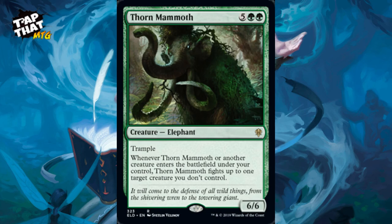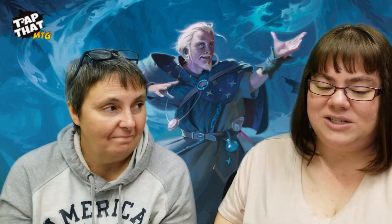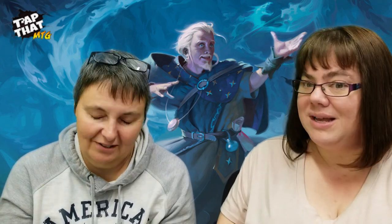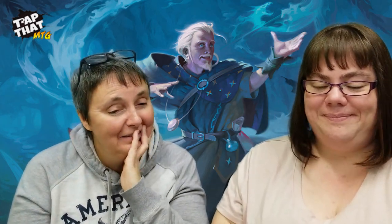Thorn Mammoth costs five and two green — a 6/6 with trample. Whenever Thorn Mammoth or another creature enters the battlefield under your control, it fights up to one target creature you don't control. So every single time you play a creature, you get constant removal if you choose. With all the enter-the-battlefield effects plus your commander allowing you to bounce things — when you get this out, you basically win.